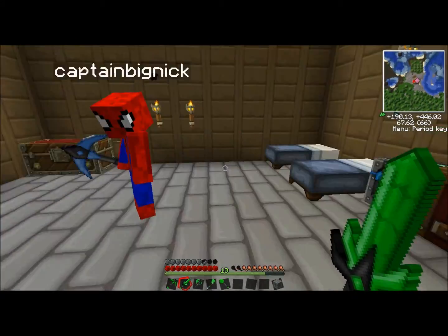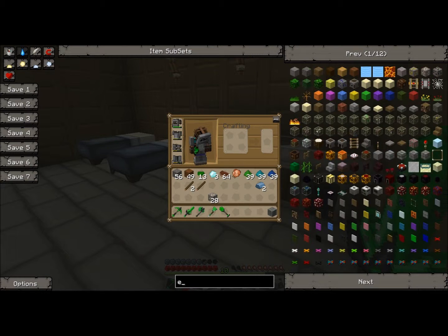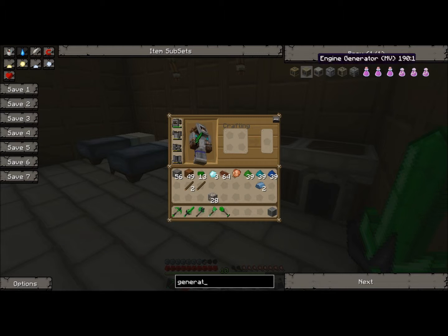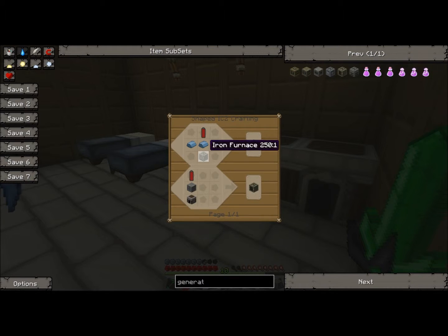I'm going to make the generator actually. The generator uses a furnace, a machine block, and an RE battery. Now the RE battery is also kind of complicated.